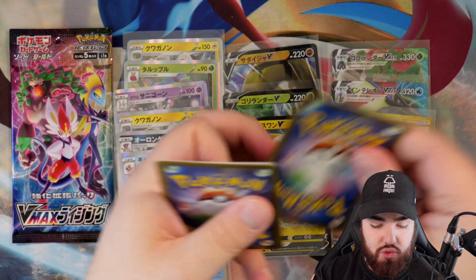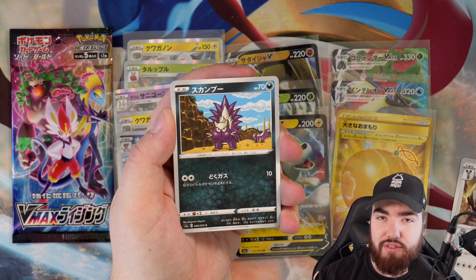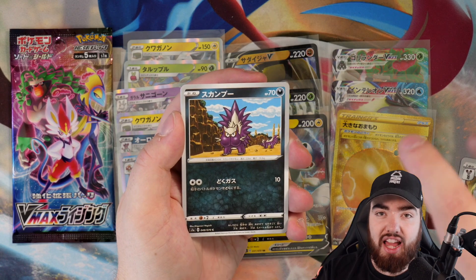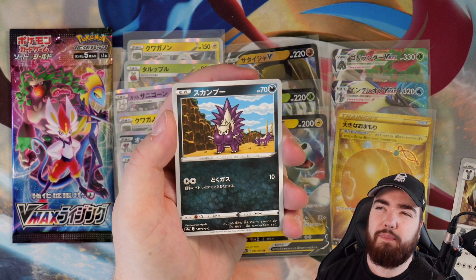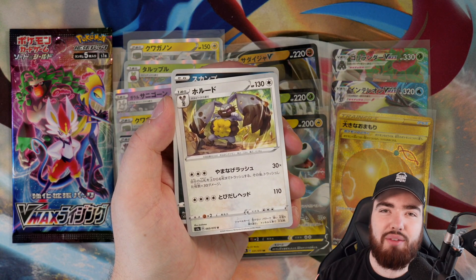Next pack — a Bunnelby! Shoutout Bunnelby! I've been using this Pokemon a lot in my Community Raid Hour videos over on Twitch. Sarah B. Joe is holding a Community Raid Hour where everyone logs into Pokemon Sword or Shield, there's a theme each week — for example, yesterday was Earth Day so we had to use Ground or Grass type Pokemon. Bunnelby being a Ground type, I used that in my Raid Hour.